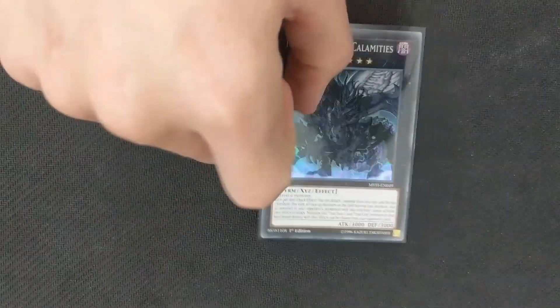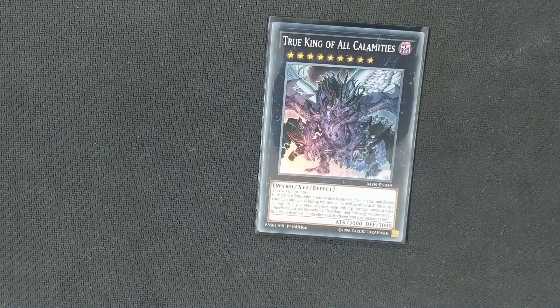Finally, because one of the best end boards we can end on is three Karakuri Bureidos — which are all level 9 — we can overlay two of them to really stall our opponent with True King of All Calamities. This play is definitely not my favorite because I'm not a fan of turning off all the interactivity, but it does give us the ability to truly control the board state.